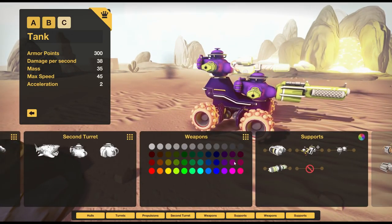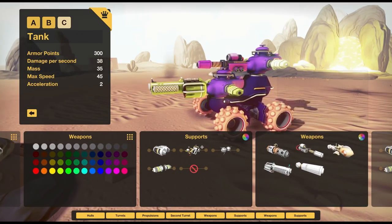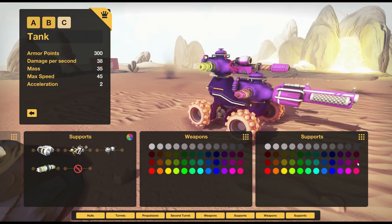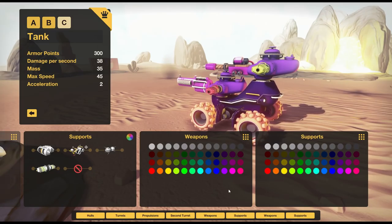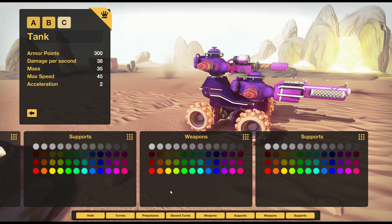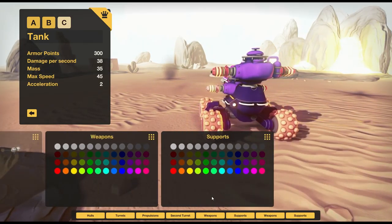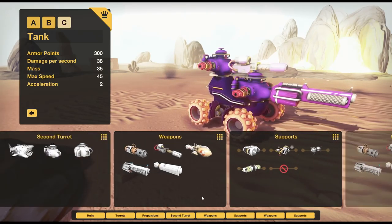They may have been once but they spoke out against purple and had their man card removed forcibly and were ejected from the club. We'll have pink turrets as well - oh, this is such a beautiful bot. Actually, that's a little bit too pink. I don't think this bot is manly enough to sport that much pink. I think you would need a very heavy hull and super huge giant monster tires to comfortably sport that much pink, but I think this bot looks fantastic.